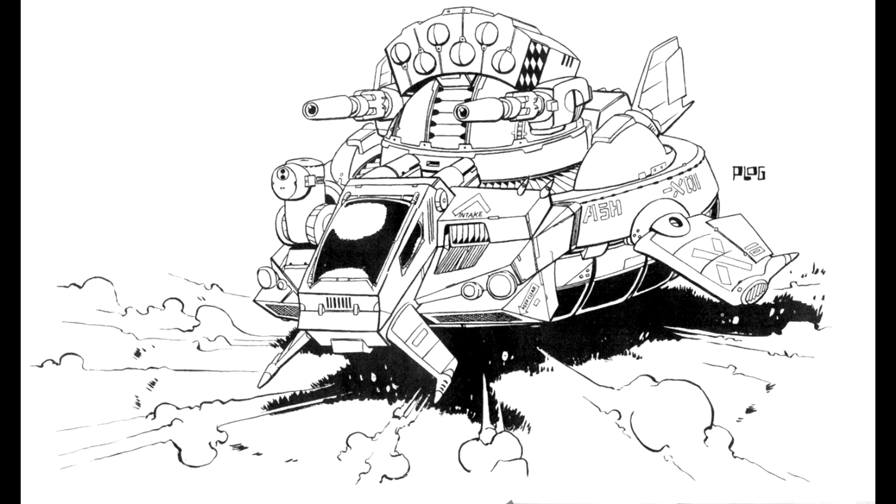Capabilities. Only moderately armoured, the Ashur's primary defence against opposing mechs and armour is its speed. Capable of achieving speeds in excess of 150 kph, it can outrun almost any ground vehicles currently fielded. In addition, a pair of turret-mounted extended range medium lasers provide accurate fire out to 450 metres, allowing the Ashur to maintain a respectable distance from its target.